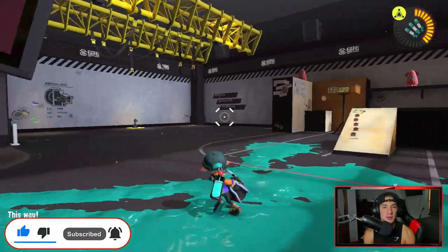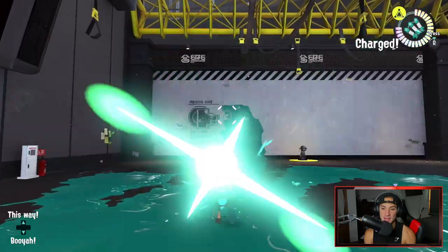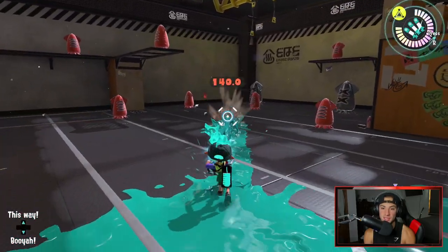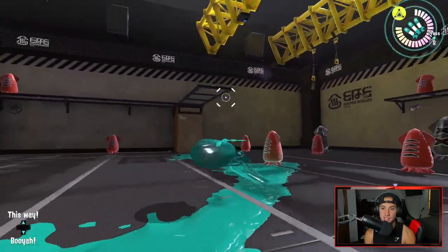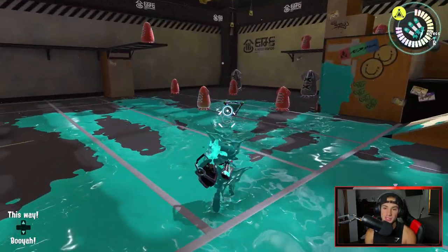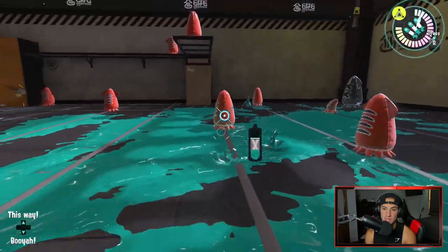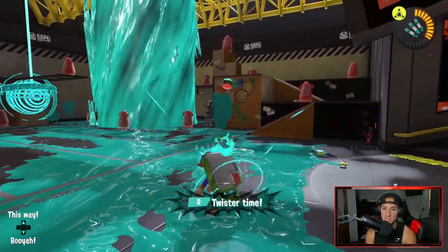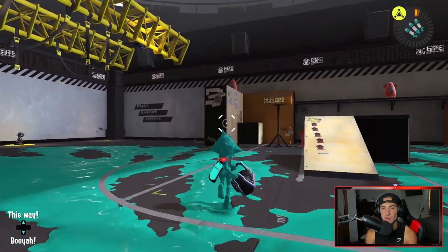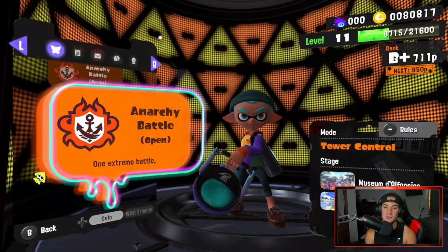The weapon we are starting out with today is one of my favorites from Splatoon 2 — we got the Slosher. It is a bucket of paint and you can just toss a good amount of ink all over the place. That's why I love this bucket; it two-shots people. You can also throw it over walls at a rapid fire pace. Our sub is the splat grenade, which is probably my favorite — I think it's the best grenade all around. And our special is going to be the triple ink strike, which is really good for Tower Control. It can push people off the tower. But let's hop into some Tower Control rank battles in Splatoon 3.